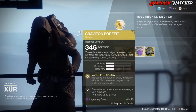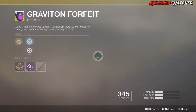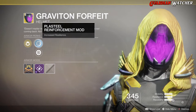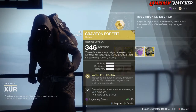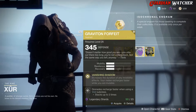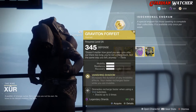The next exotic we're going to be going over is the Graviton Forfeit for hunters. This also comes with one mobility, resilience, and recovery. The treasure perk on this is Vanishing Shadow, which increases the duration of any invisibility effects and your melee recharges faster while you are invisible. This also comes with Placile Reinforcement Mod, Restorative Mod, as well as Void Ordinance Mod. If you guys do not have this, go ahead and grab it. Graviton Forfeit is a great exotic for PvE and PvP, but it is probably a better exotic in PvE. I am going to give this a tier 1.5 in PvE, but it is still a tier 2 in PvP.